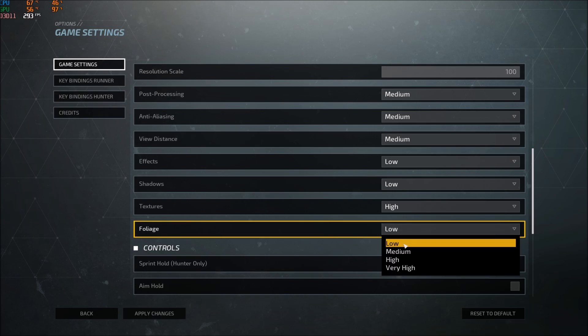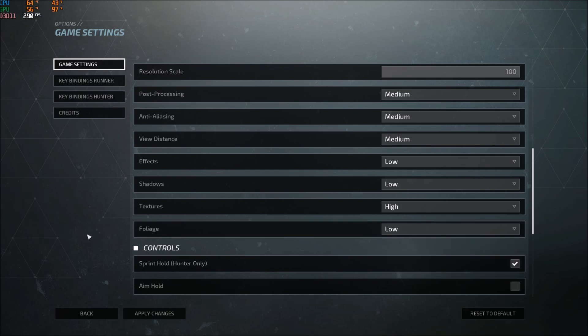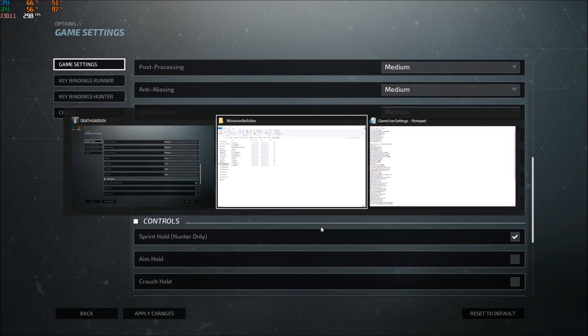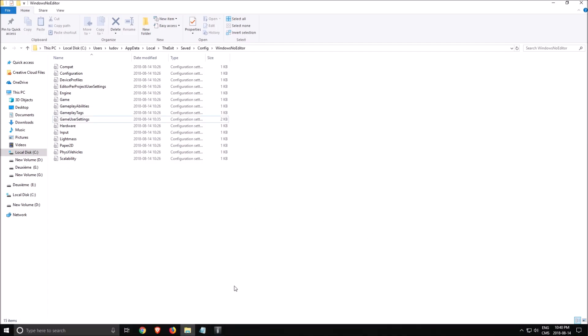Foliage is also really important in this game because of the way the map is designed — put it at low. I saw 2 to 3, sometimes 3 to 4 FPS gain per bracket, so it's significant. When you finish making your changes, make sure you click Apply.